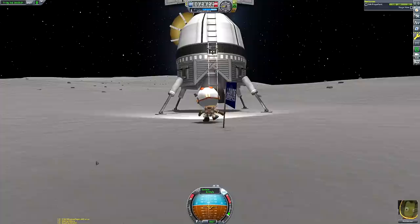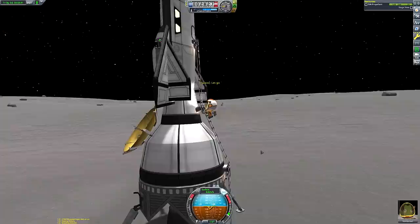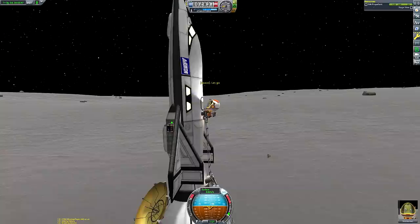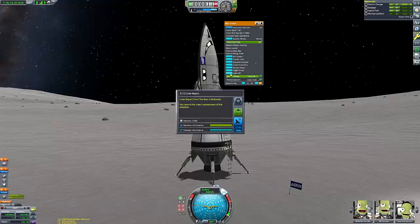We didn't really need those ladders but I liked how they look on this craft. They're also good just in case we somehow used up all of our EVA propellant — we'd still have the means of getting back onto the space plane. If you wanted to take this space plane somewhere where jetpacks wouldn't work, like Laythe, you probably wouldn't get very far trying to leave, but you could still at least disembark and re-embark the spacecraft.